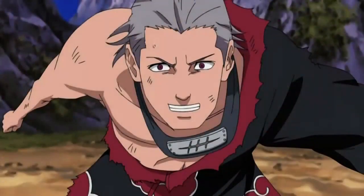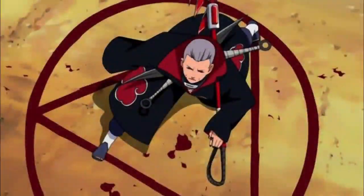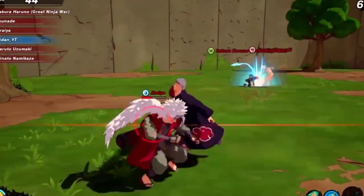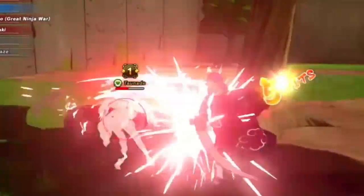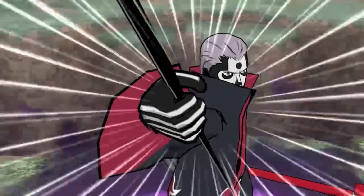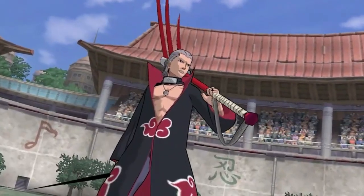Second ninjutsu I have in mind would be the actual stabbing, because you need blood to do the ritual. He needs some type of blood from the opponent. This could be just like Imperial Wrath - hit him first, and then there's a second activation. After that's done, you got two ninjutsus out the way. The ultimate, of course, you already know, would be with the ritual - the Jashin ritual.